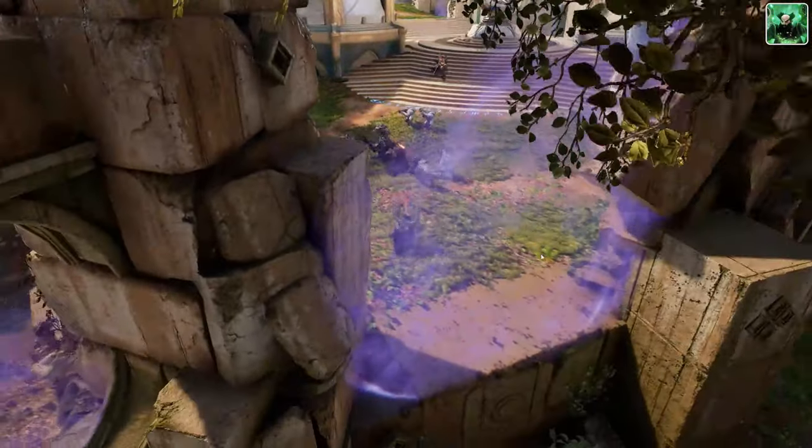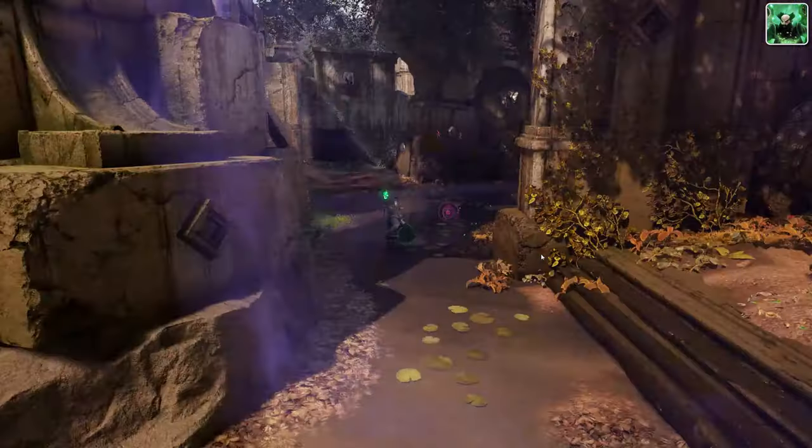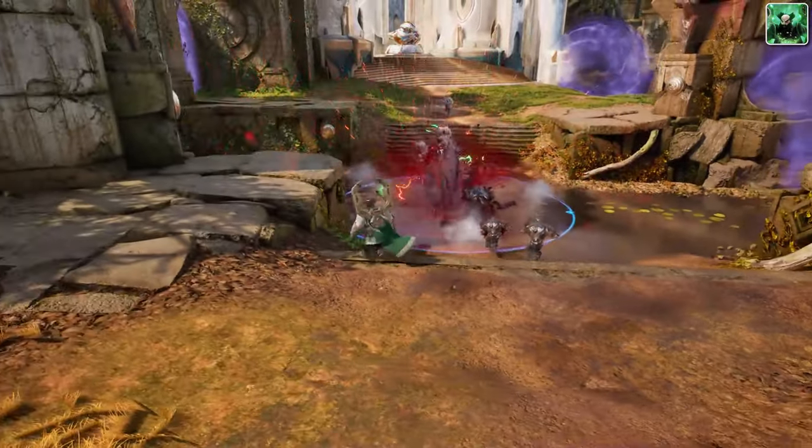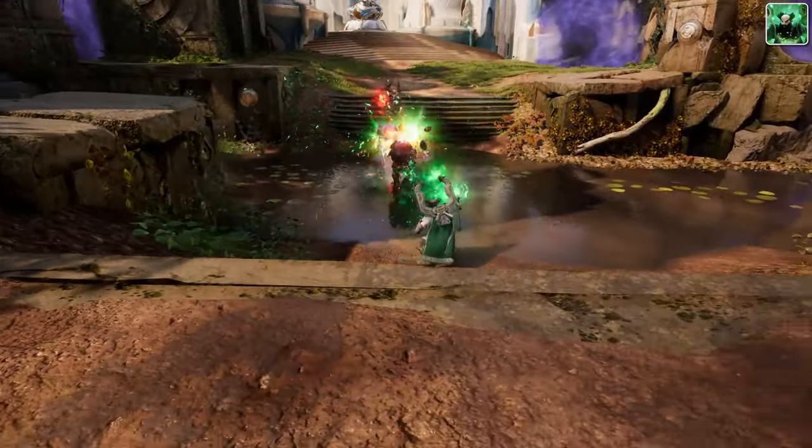Use Dread Nova to stun enemies at range, providing opportunity to follow up with Aether Crystal or Particle Shredder. You can also use Aether Crystal to knock yourself or allies into the air for unique traversal to different areas around the map. Once Particle Shredder reaches max level, you should be weaving it in with your other abilities to maximize the amount of damage you can do.